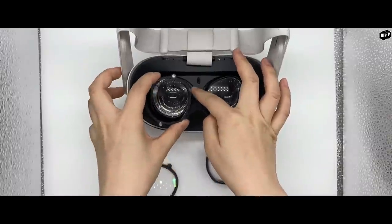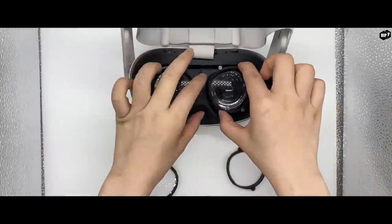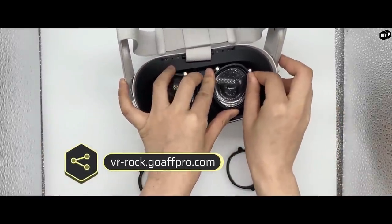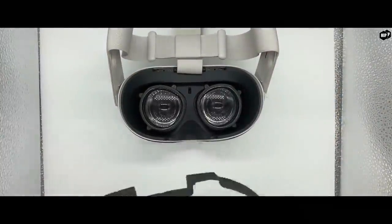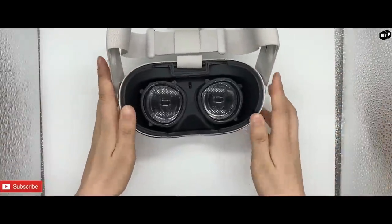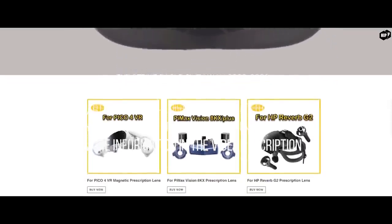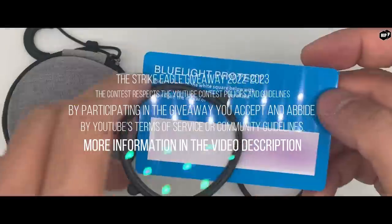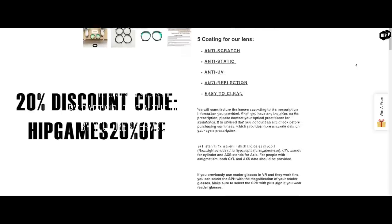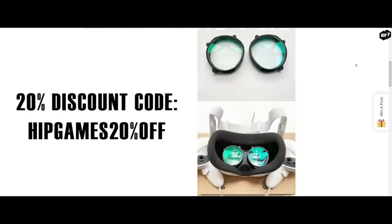And now it's time for our sponsor. VR Rock is offering something we deem right for our community: blue light protection and specialized prescription lenses for your VR headsets. It's a problem I encountered ever since I started using my VR headset — my friends who wear prescription glasses couldn't enjoy flying in DCS as the headset couldn't safely fit without taking the glasses off. VR Rock will manufacture the lenses according to the prescription information you provide, fitting most VR headsets currently on the market, and will ship worldwide with a tax-free policy. They also include non-prescription eye protection lenses. Use our HIP Games discount code for 20% off any orders. Link is in the video description.